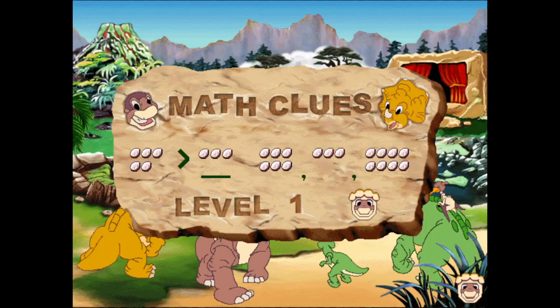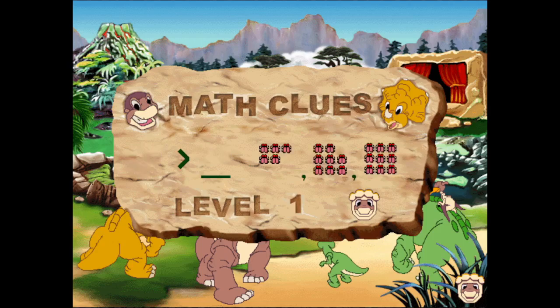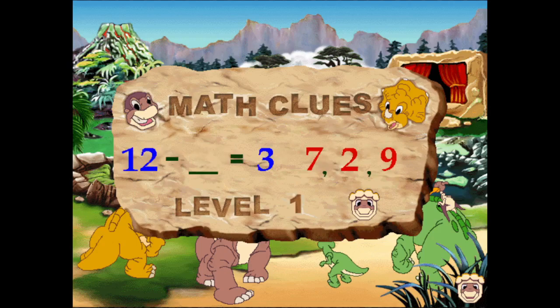Five eggs is more than three eggs. Let's try one more. Now, there are six bugs on the left. The right answer is the picture of five bugs, because six is more than five. See? This kind of problem is a little different. Just pick the number on the right that makes the equation true. Here, the answer is nine. Pretty easy, huh?